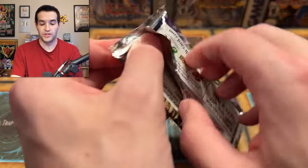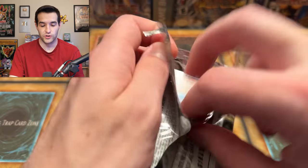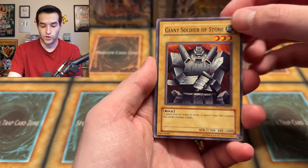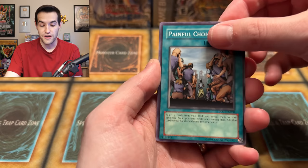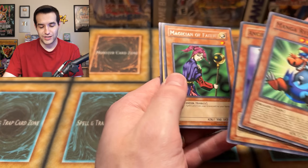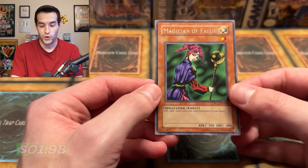Dark Legends time — the lowest end of the big reprint sets we're opening, but still pretty cool. Pretty expensive packs, and you probably haven't heard of Dark Legends unless you saw it on this channel. Giant Soldier of Stone, Trap Hole, Harpy Lady — very cool. We got Twin-headed Thunder Dragon, Giant Rock, Gaia Power, Painful Choice, Giant Grenade, Magician of Faith, and Gaia the Fierce Knight. Very cool cards, but no foils in those Dark Legends packs.